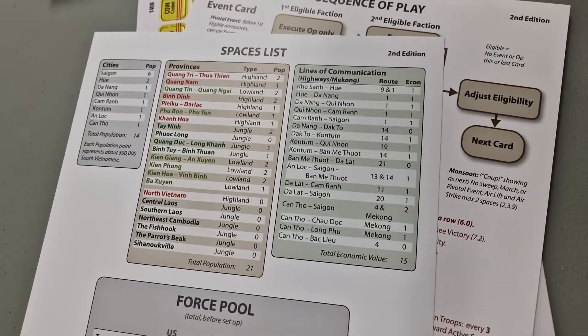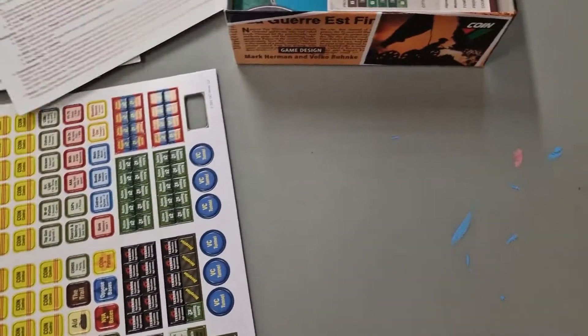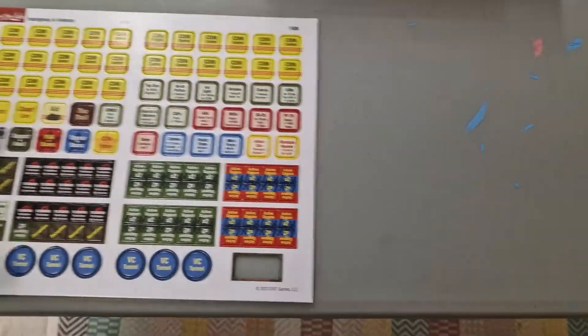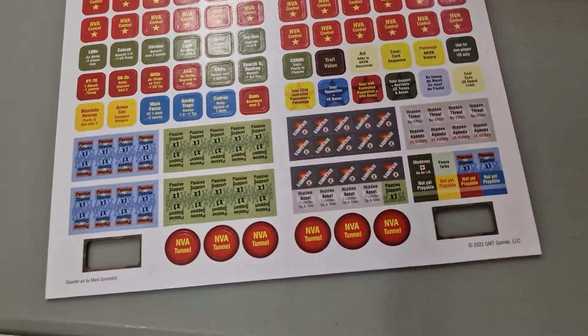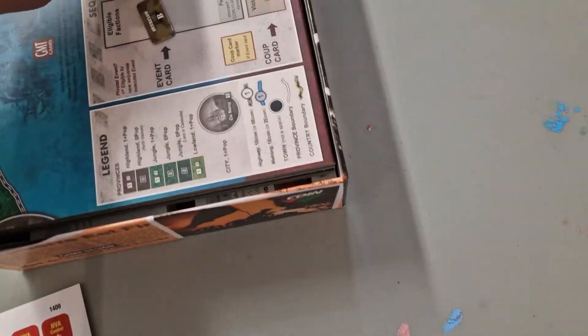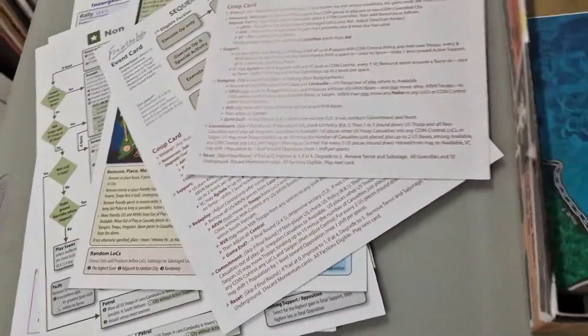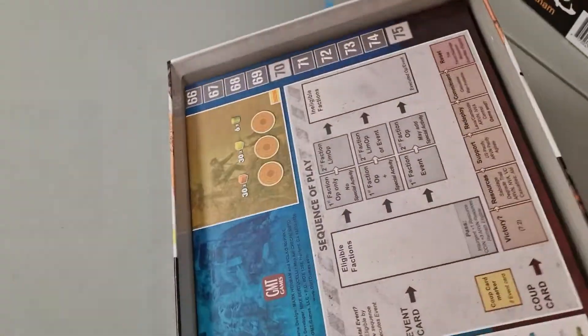On the flip side of the sequence of play card you get more detailed player aid information: spaces, lists, cities, lines of communication, and forest pools — you probably won't refer to that much but it's there if you have questions. Then you get one counter sheet, front and back. It's not a very counter-intensive game. Some overflow counters did pop out but they were like that when I got it.